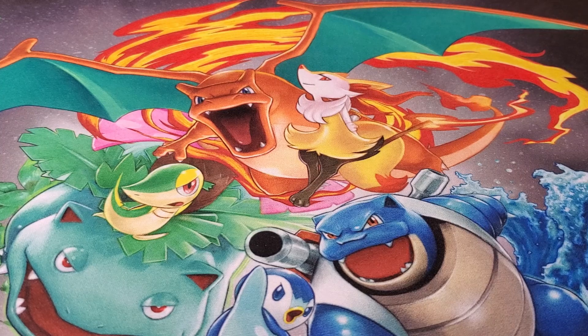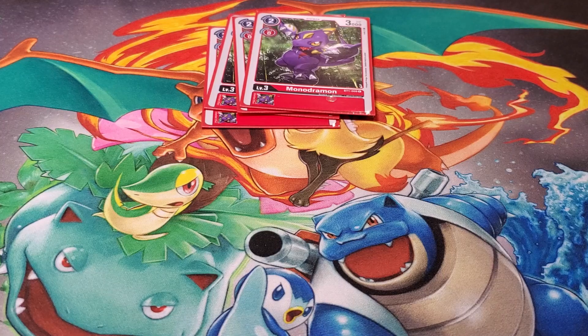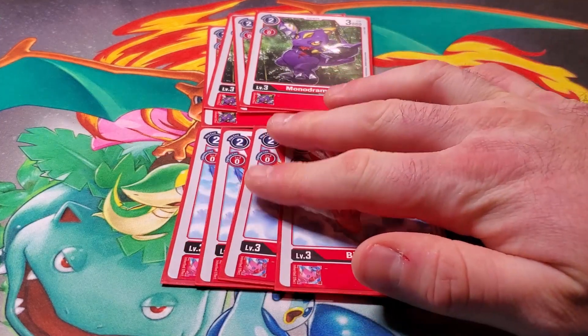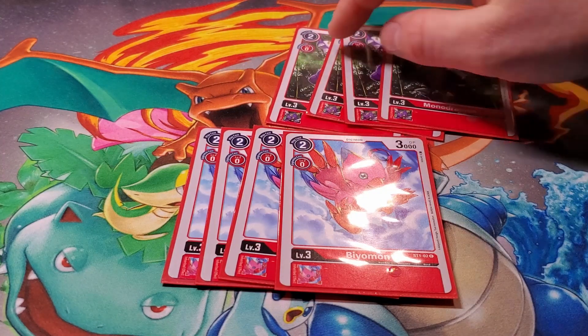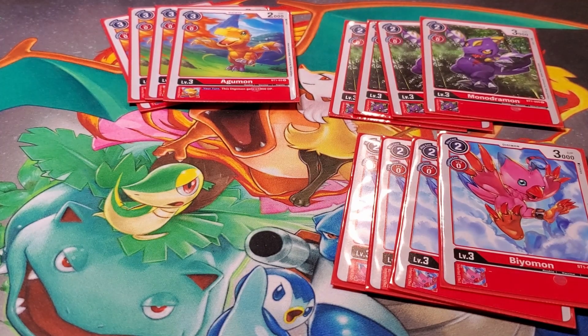Next we've got the rookies. We're playing four Monodromons - just a cheap two-cost 3000 attack Digimon. Then we've got four Beelmon, same thing as Monodromon, just something cheap to get on the board, especially if you're trying to get two stacks running at once. Nice to have something cheap like that. Next up we've got the starter deck Agumon, gives you 1000 DP on your turn as an inheritable - that's pretty much the best rookie in this deck in my opinion. It's the guaranteed 1000 for anything evolved on top of it, and helps you get over some security checks.